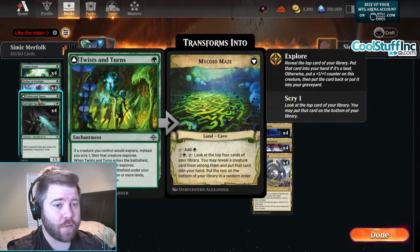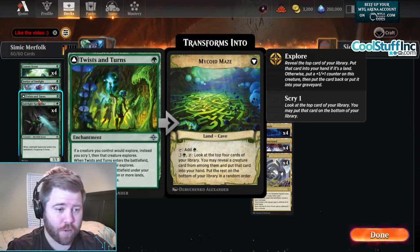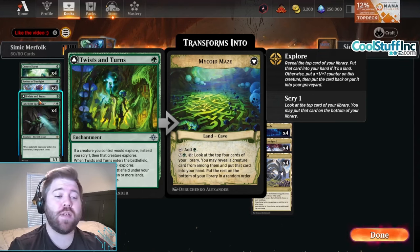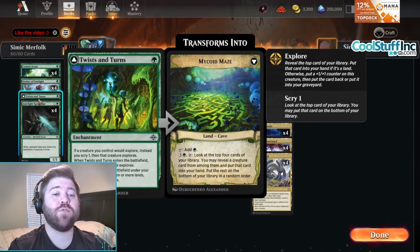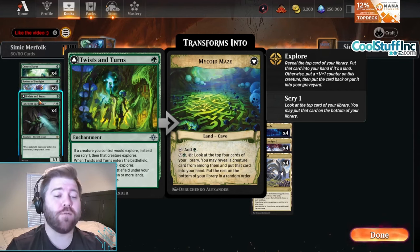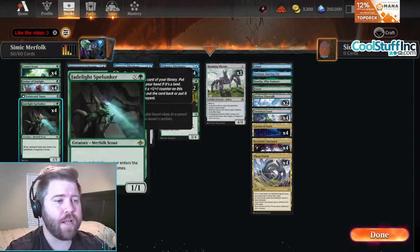Twisting Turns has a sub-theme of exploring. If a creature you control would explore, instead you scry one then it explores. When this ETBs a creature you control explores, and when a land ETBs under your control, if you control seven or more lands, transform this into Mycoid Maze. It becomes a land that adds green, and you can pay three and a green and tap it to look at the top four cards, reveal a creature from among them and put it into your hand. I think this card is really good in this deck.